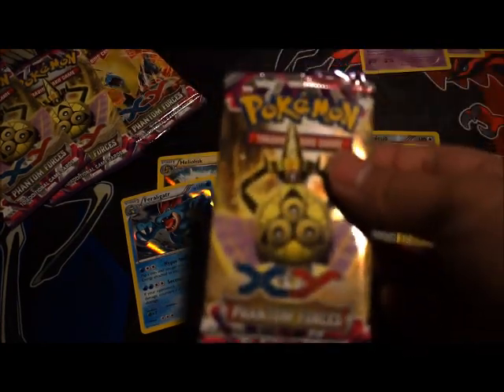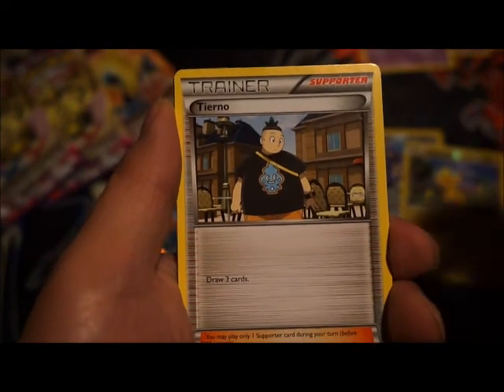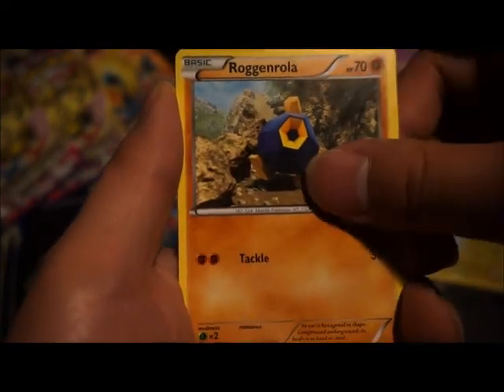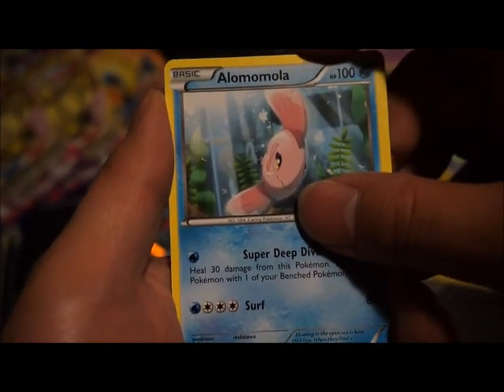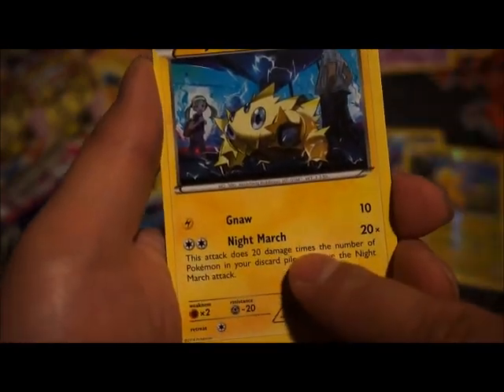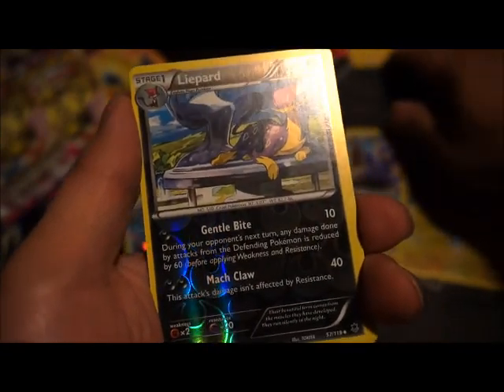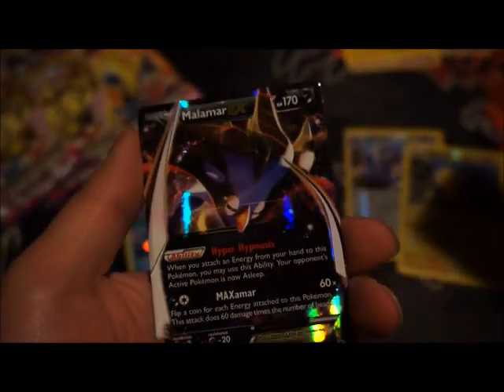Okay, let's start with this Aegislash pack. I want those Night March cards — why are they so hard to find? Got a Trick Coin, Litleo, Focus Sash, Snorunt, Frillish, Roggenrola, Skarmory, Alomomola — this card always gets me, this Pokémon always gets me — and a Joltik. Another Night March card, amazing.